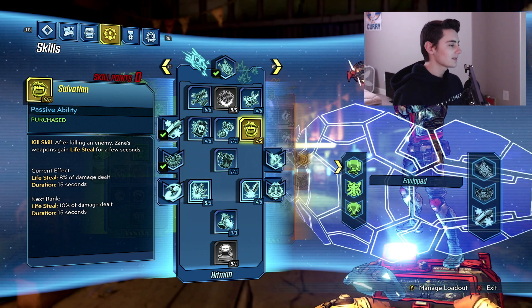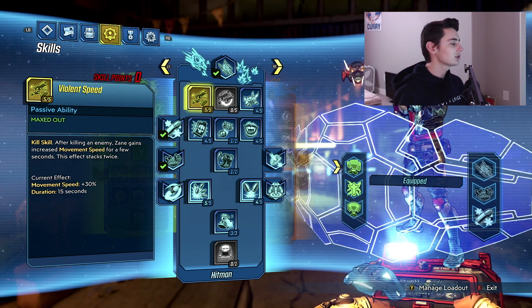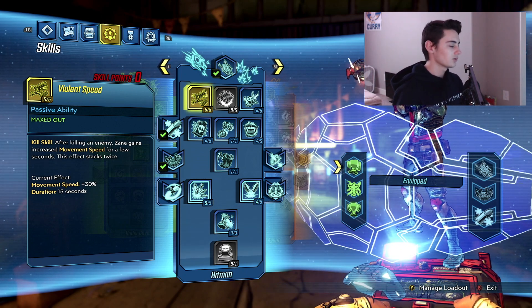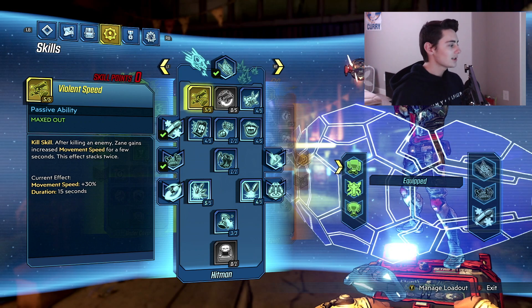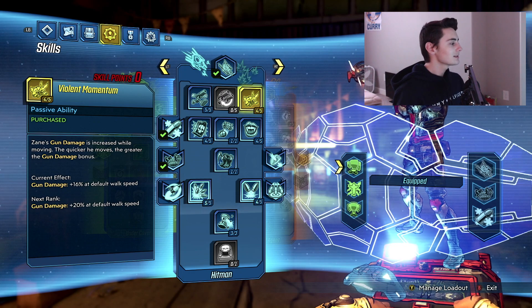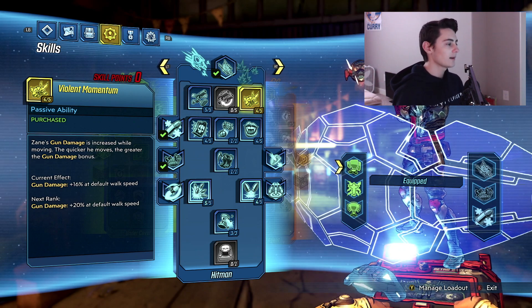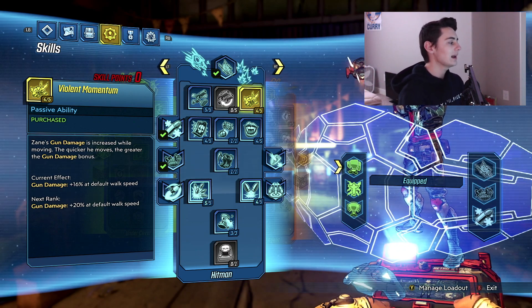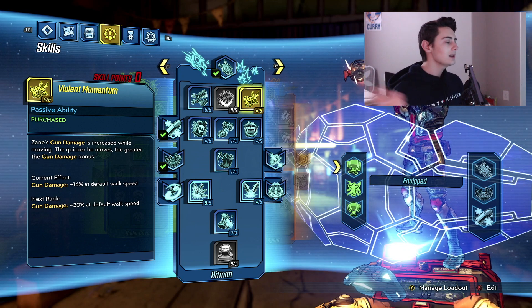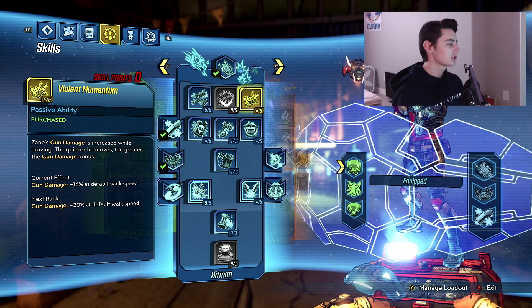Moving to the Hitman skill tree: spec five points into Violent Speed — after killing an enemy you gain increased movement speed for 15 seconds, which is really nice. Then spec into Violent Momentum: Zane's gun damage is increased while moving, and the quicker he moves the greater the bonus. In places like the Slaughter Shaft where you're moving around constantly, you'll be doing a lot of damage just by running around.